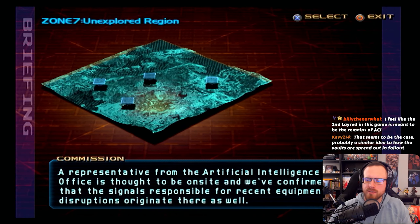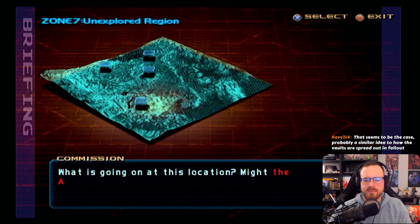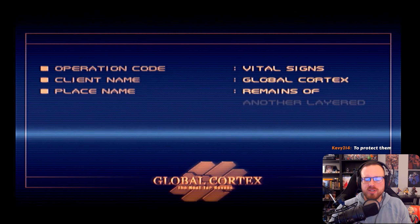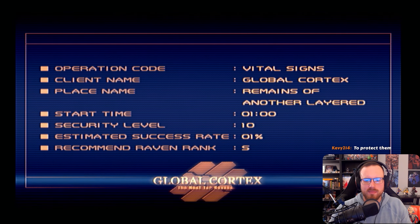As I said, that's what I was thinking too. Might be the same as vaults in Fallout, yeah. What's going on in this location? The AI scientists might somehow be involved in recent events. The only way we can hope to answer these questions is to go see for ourselves. We're sending you into the facility to locate the source of the signal and destroy whatever is producing it. Good luck. Let's just see what happens — worst case we fail and do it again. We saved. Operation code is Vital Signs. One in the morning, that's too early — one percent success chance rate.